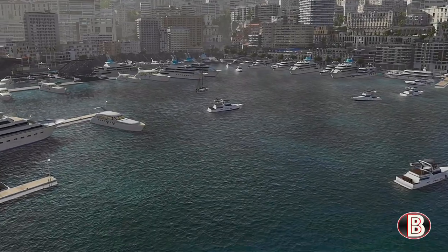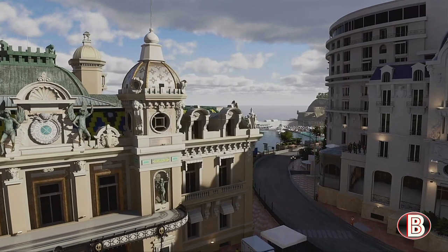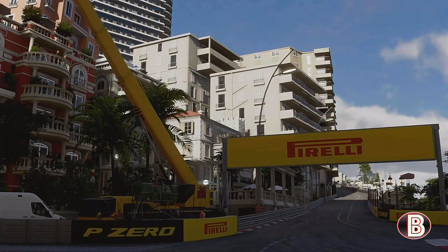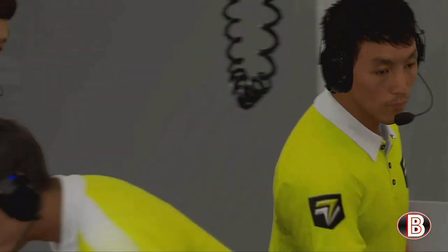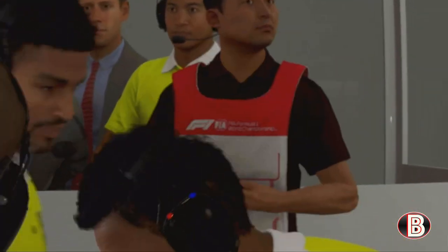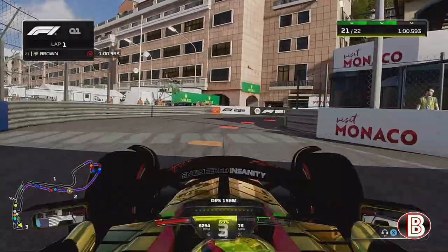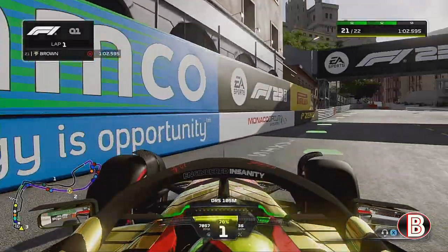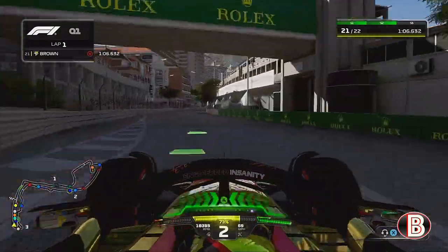Hello and welcome to another episode of my F1 23 Mighty Grave Mode. We're here today for the Monaco Grand Prix and Round 3 of Season 2. We're coming to this race after a very disappointing result last time out in Australia and we're looking to Monaco to find some form again. We've been quick round Monaco in the past and we got our first points here as a team last season.